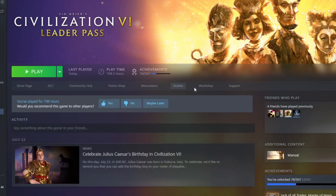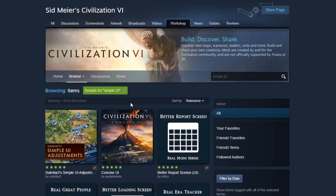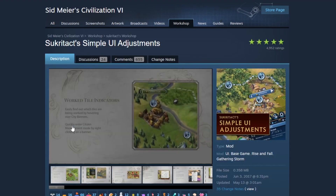Here's a quick install guide for you to use this mod. First, go to the workshop in Steam and look up Simple UI. Then click the first one that you see here. Subscribe to the mod and then open up your game.